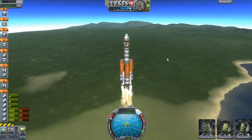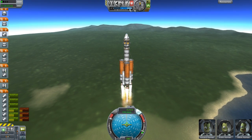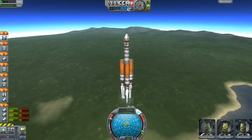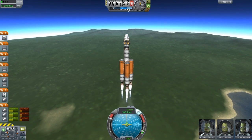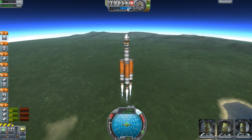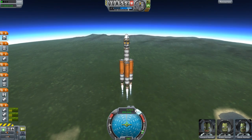I'm going to get up to 200 meters per second in this portion of the atmosphere - if you are watching my mouse, right at that point. It just decoupled the stage, the solid rocket boosters. Getting up to 200 and I am just going to throttle down the engines and keep the speed at 200 meters a second.